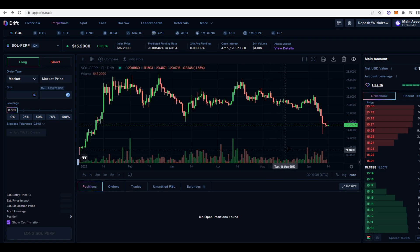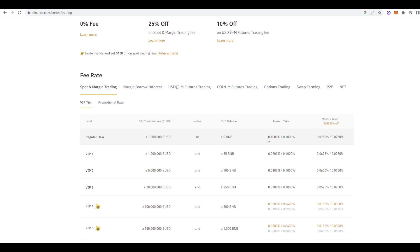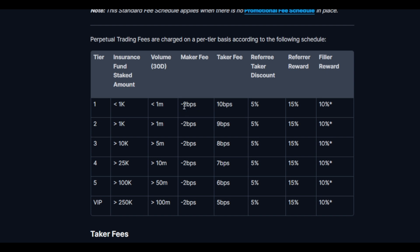In terms of fees, Drift is neither expensive nor cheap — it's sort of in line with what we see in the industry. If we take Binance for example, a regular trader gets a 0.1% fee, and that's the same here with Drift. If we go to the fee schedule, takers paying market orders pay 10 basis points which is 0.1%, and that slowly decreases depending on how much you have staked in the insurance fund as well as your volume. If you're a maker you get a 0.02% fee rebate, so that's if you're putting in limit orders and they get filled.